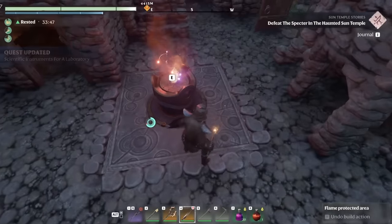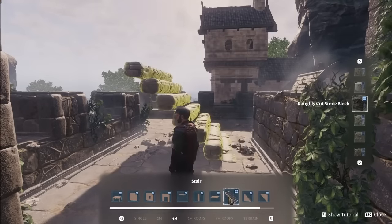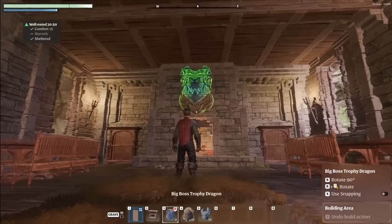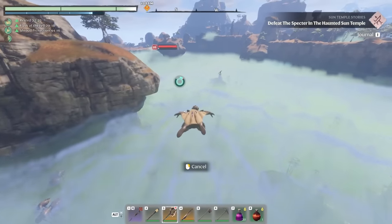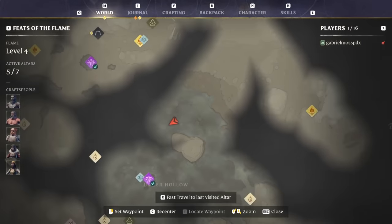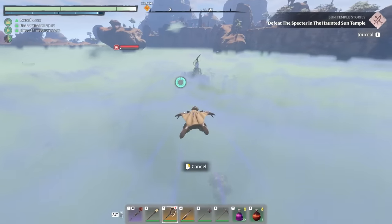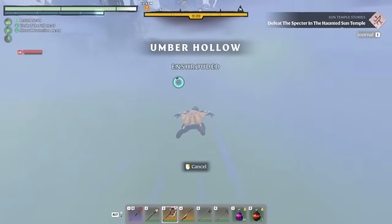Once you build a flame altar out of a few common resources, you can begin quickly plopping down your own structures, furnishings, crafting stations, and so forth. Even if you don't get fancy, setting up flame altars is necessary to make progress while exploring the map, since aside from a few sparsely located fast travel towers, the only places you can quickly teleport back to are your custom bases.